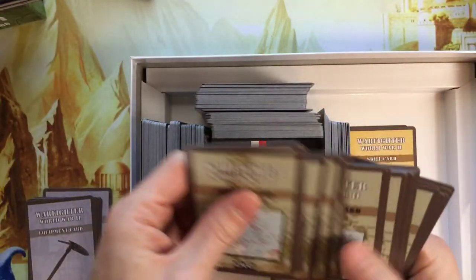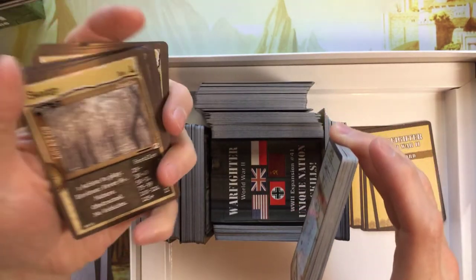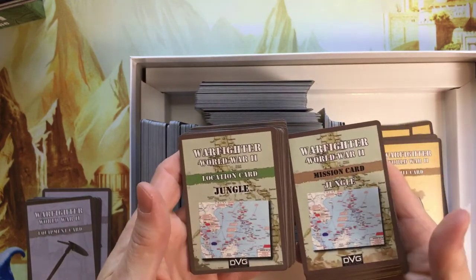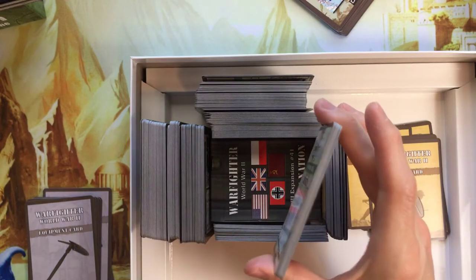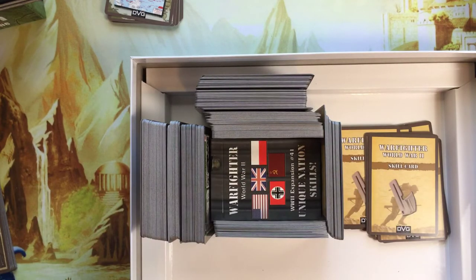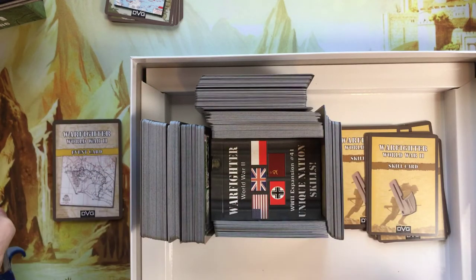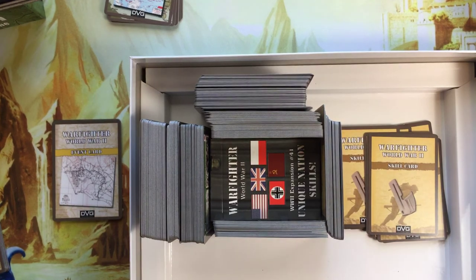So there are your stacks of the main meat and potatoes: standard soldiers, bonus soldiers, action deck, skills, and weapons. And we have missions and objectives — you get about that many. Then location cards — you get about that many. So that's the base. That's it for the unboxing of the base game. I'm going to make another video and we'll go through the remainder of these massive amounts of decks included with the Kickstarter. Thank you for watching.